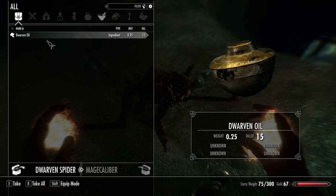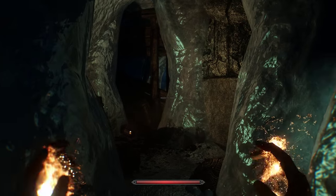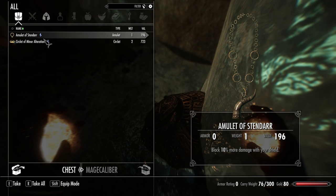There's a Dwarven Spider here which has been destroyed. A coin purse, a chest — look, magical items! That's nice.